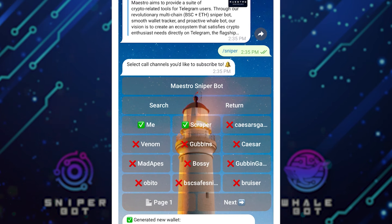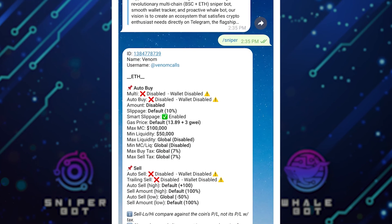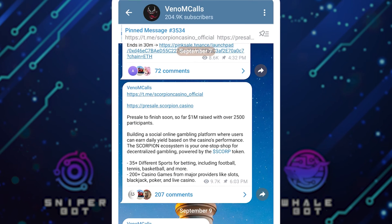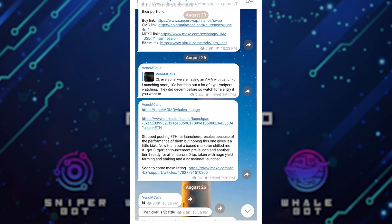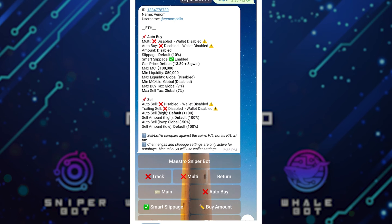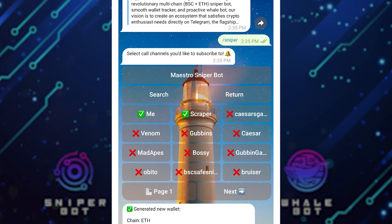Let's use one as an example — let's say Venom for instance. If I click on it, I can come here and do my settings. First I can go to the username, you can see the username right there. When I click on it I can see the page, which has about 204k subscribers, and I can choose to join the page and check their previous calls to see if they've been profitable. If it's profitable, that's the one I'm going to copy. So you can check other ones and track their previous results.